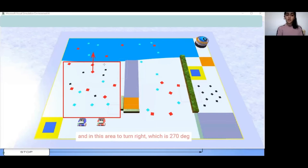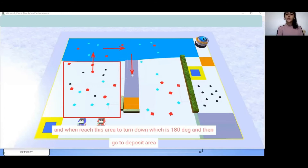And then when it reaches this area, to turn right, which is 270 degrees. And when it reaches this area, to turn downwards, which is 180 degrees.